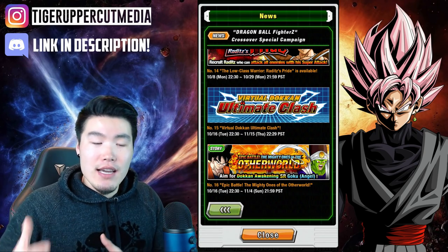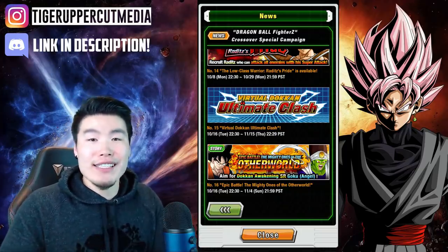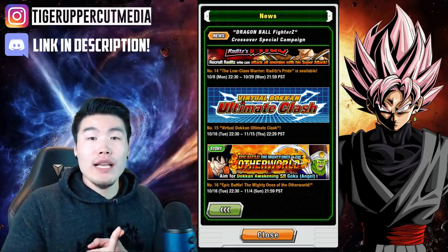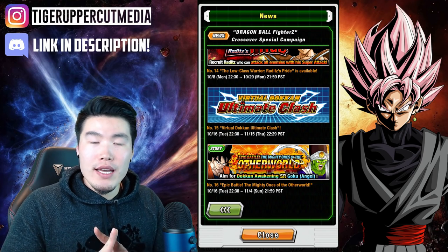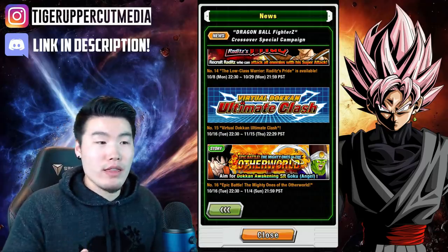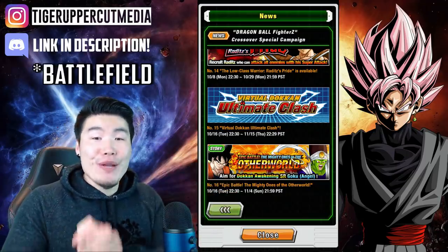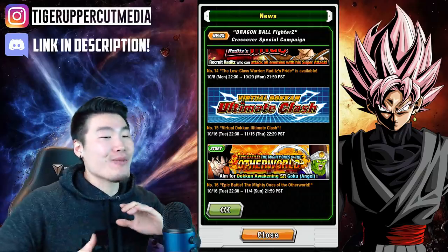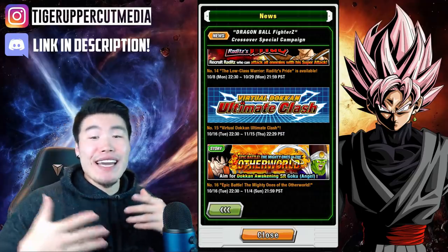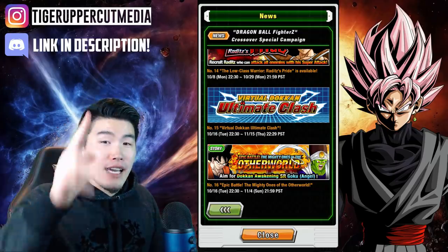What this means essentially is that we'll be getting more free stones, free orbs, and a lot of other good free things every single month with Battle Road. We should also be getting LR Cooler, as well as the ability to get more dupes for our LR Ginyu Goku. I'm not really sure if physical LR Ginyu will just be added as an option you can buy with the currency from Battle Road — no details on that. But Battle Road is finally here — global players have had to wait a very, very long time. I'll be streaming that as well as the EZA Full Power Frieza runs, so stay tuned.